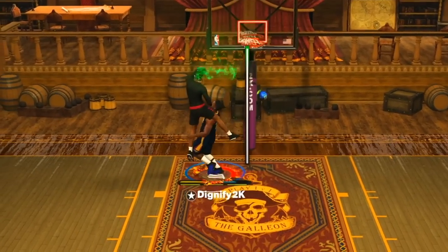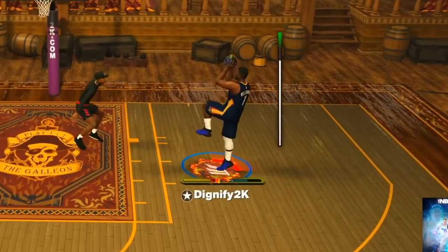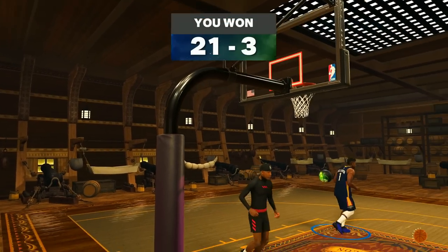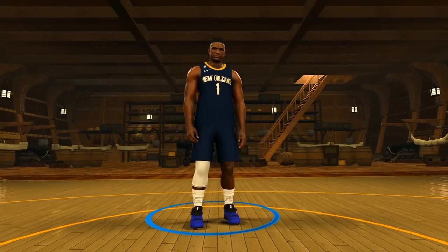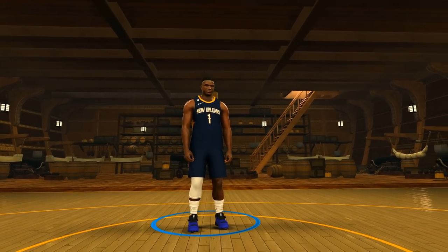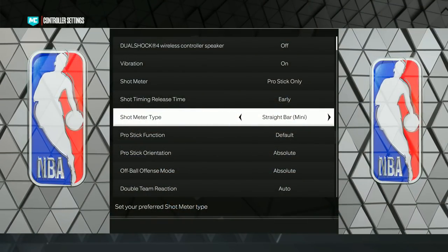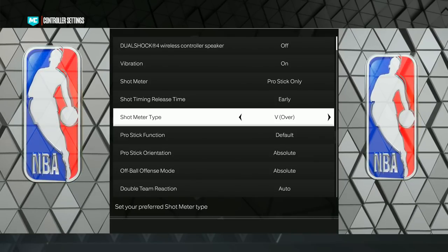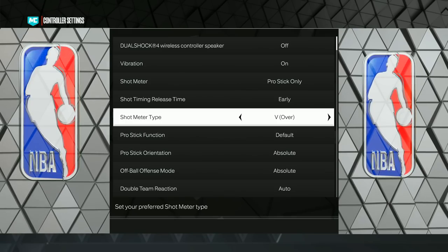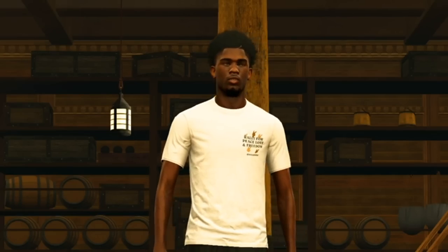Those park dunks look kind of cool with the meter dunk — just too easy. Floaters are kind of fun with the meter. We're gonna skip the straight bar mini since it's just the mini version, and now use the V-over. I know I've said this before but I promise you, this is the one I think has to be the worst one in the game. Just based off the name alone.